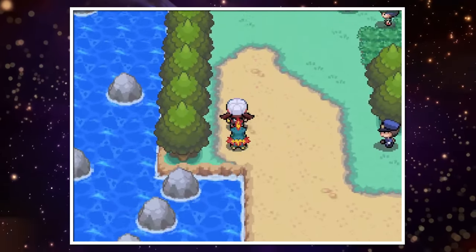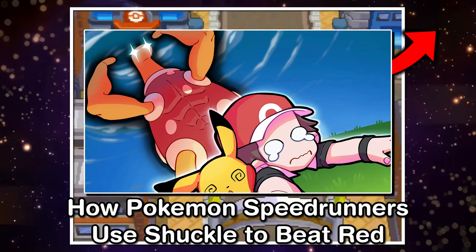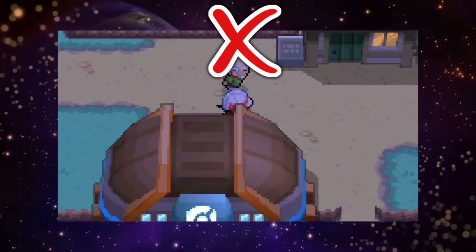Unlike my previous video on how speedrunners use Shuckle to beat Red in Heart Gold Soul Silver — which used a combination of glitches and no RNG manipulation — this one is the complete opposite.